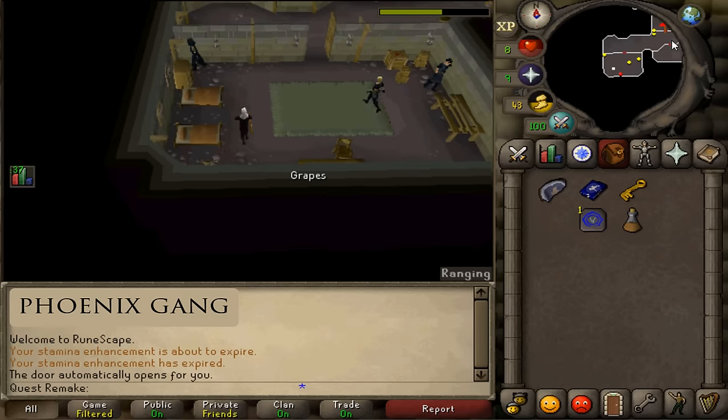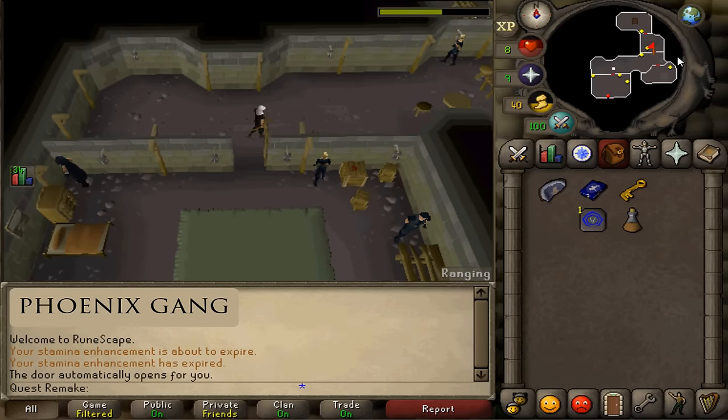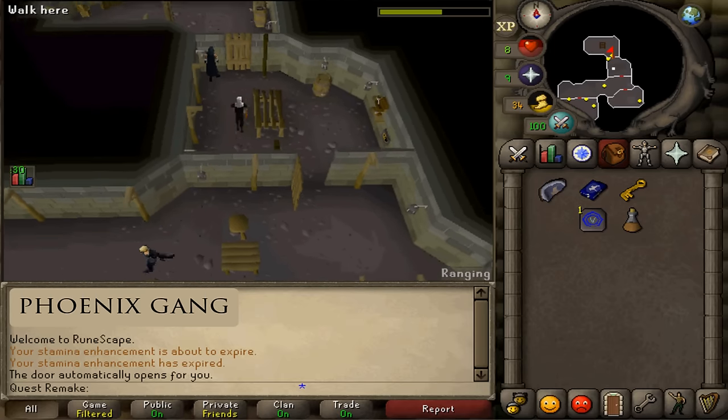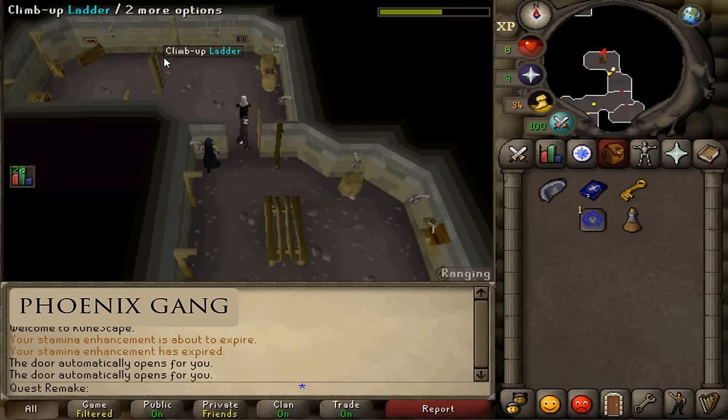Next return to your friend who is going to join the Black Arms gang and trade him this weapon store key. If he is any sort of Iron Man and is unable to trade, simply use it on him.